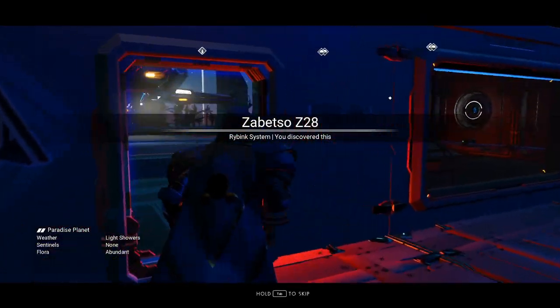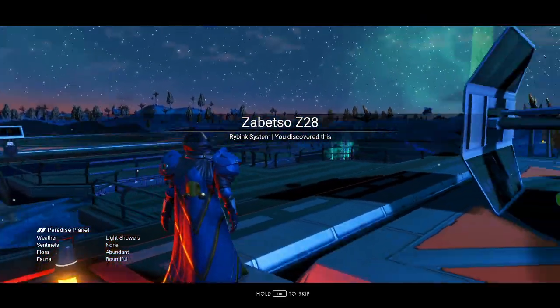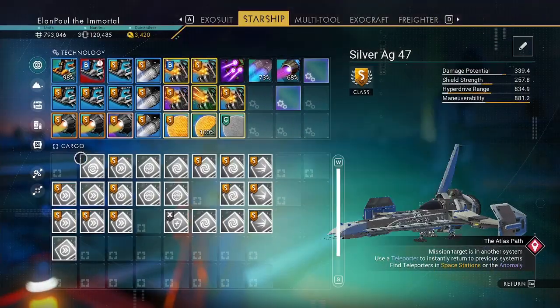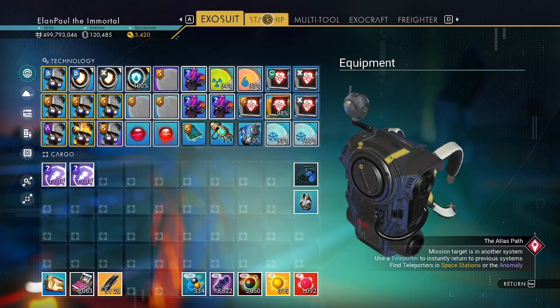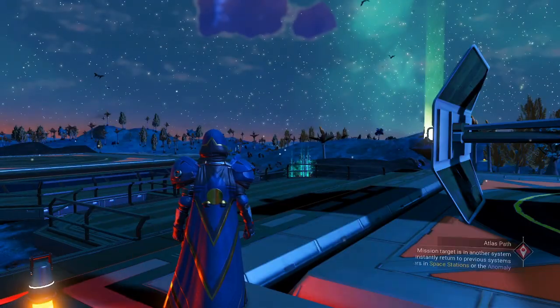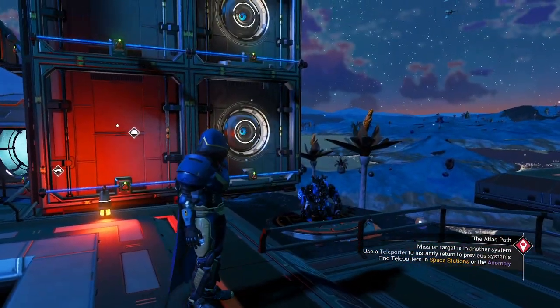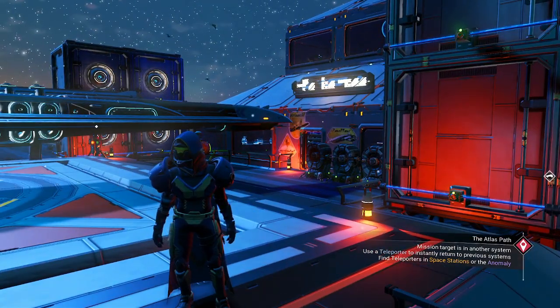First things first, I'm using a particular character. This is my very first saved character that I've ever made — my alpha character, if you will. And as you can see, I still haven't done much in regards to fixing everything up, his ships and stuff like that. But we're going to use this one anyway. I'm on one of my favorite planets here. I really like this place, and I like how I designed it out.